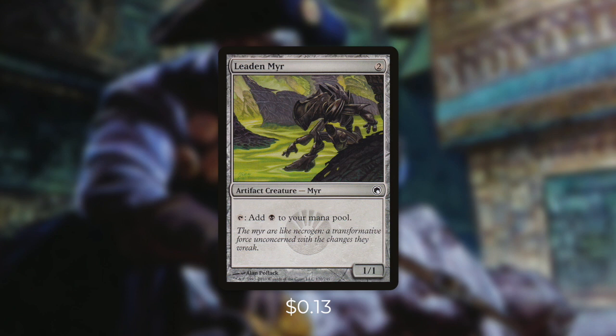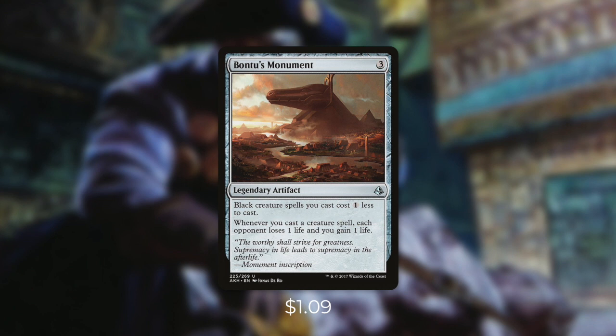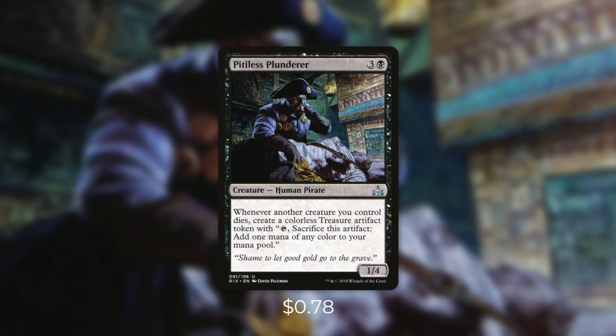Next up we've got Batu's Monument, which helps reduce the cost of our black creature spells we cast by one. On top of that, whenever we cast any creature spell, each opponent loses one life and we gain one life. With Yawgmoth's ability losing us life, this can help mitigate some of it. And finally, we're running Pitiless Plunderer, which can come in huge in this deck. When it's in play, whenever another one of our creatures dies, it creates a treasure token — it even counts token creatures as well. With this in play, we can have some really explosive turns.